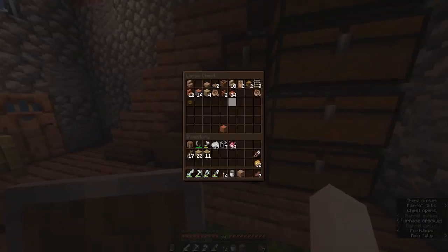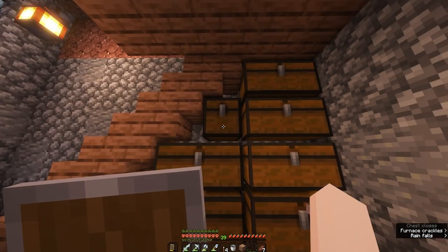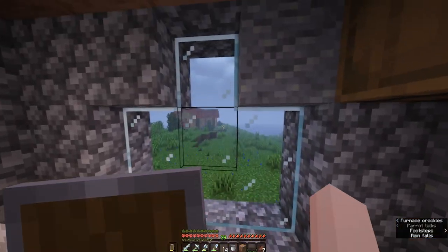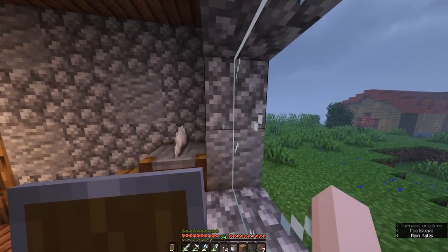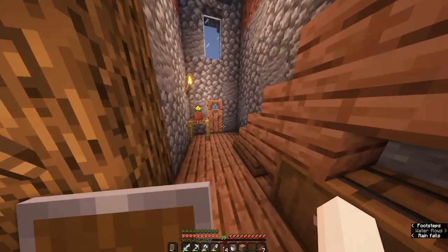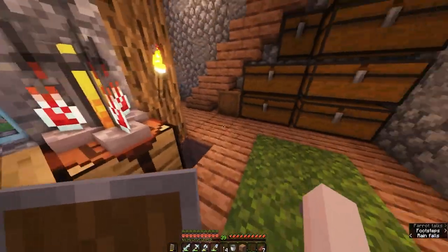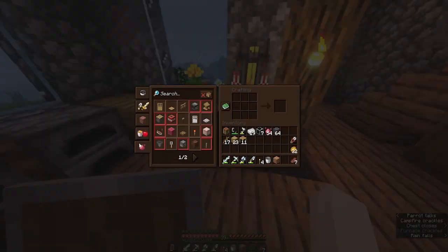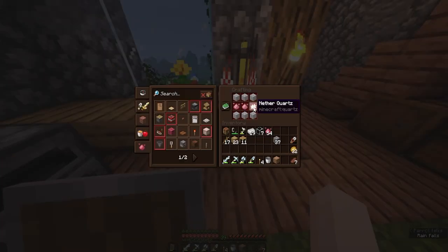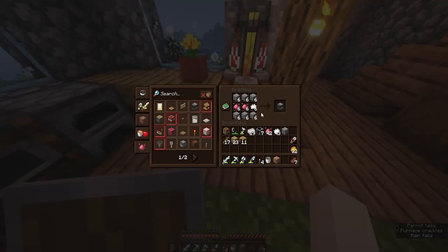I kind of forget which potions there are, but I know that for the ender dragon fight we are going to need phantom membranes and we'll have to actually not sleep for a while. I think that's a strength potion, so we might want that. We need observers - we'll make two because we also need pistons.